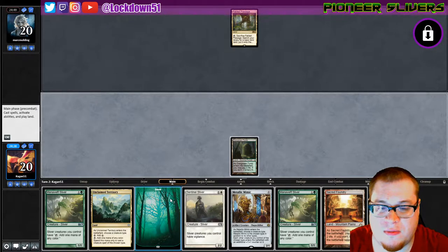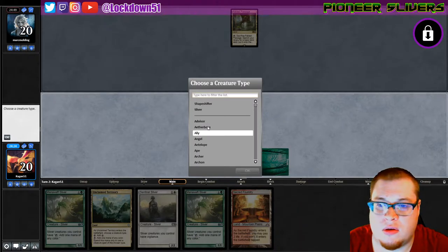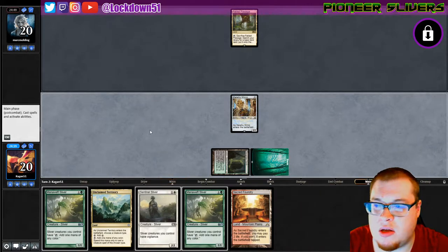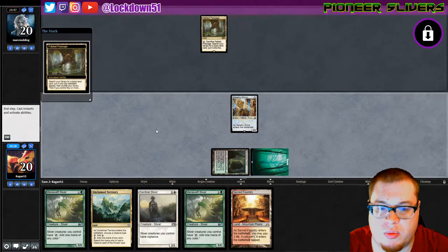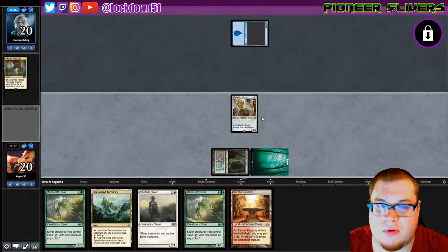Sacred Foundry — okay, we're just going to put down Metallic Mimic and start getting everybody some counters. We'll put down Mana Swift next turn and be able to go Mana Swift into Sentinel.